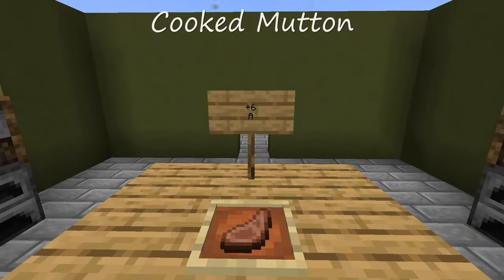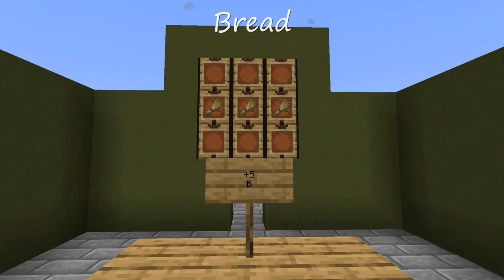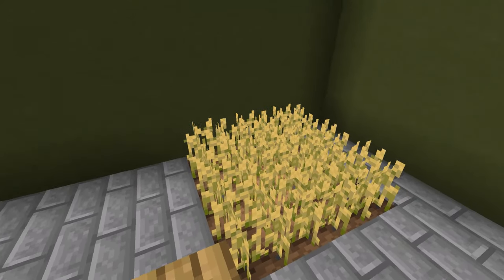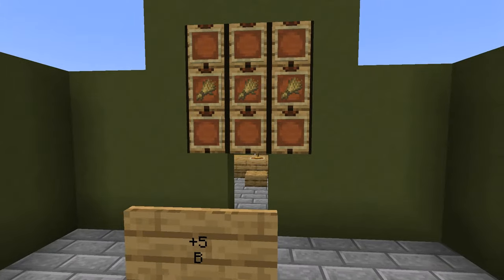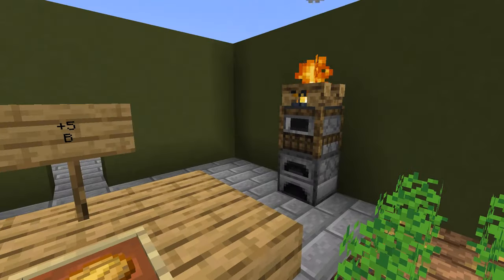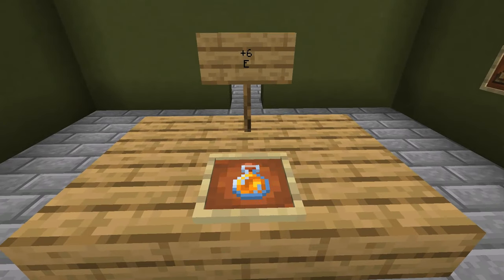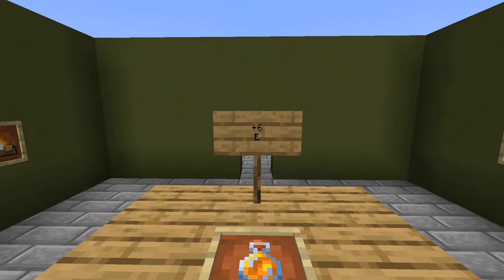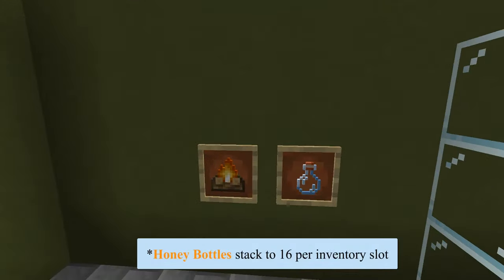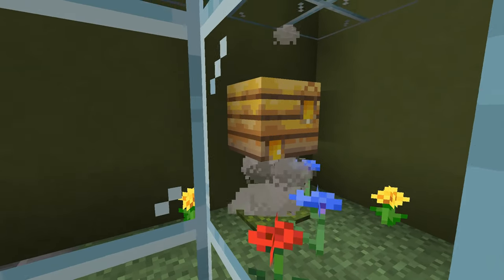Mutton, once it is cooked, actually goes to A tier for saturation. Bread is made from just three wheat in a horizontal line. Although wheat is one of the slower crops to grow — you can only harvest one at a time — farmer villagers may also sell bread and you can find it in several chests. Baked potatoes have the same values as bread and simply require you to harvest potatoes and cook them. Honey bottles, which is pure sugar, is actually a decent food in the game — it can restore six hunger points and can remove poison, though its saturation value is pretty low. You'll need empty bottles to collect it, and you'll want a campfire under a bee's nest to take the honey, or else the bees will get angry and attack you.